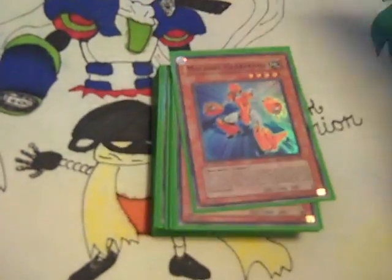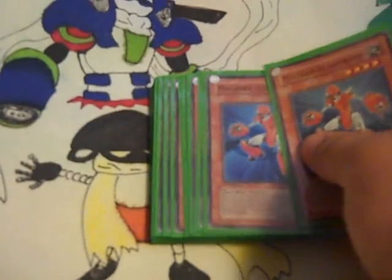Two Green Gadget, two Red Gadget, two Yellow Gadget. Three Fortress. Three Gear Frames.